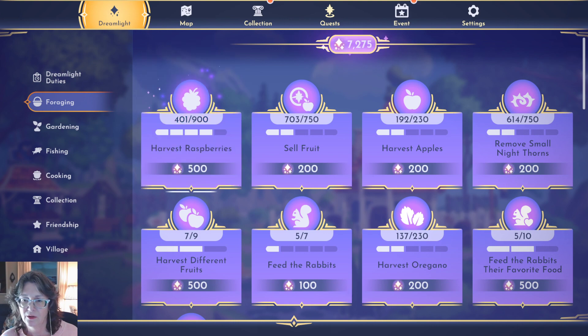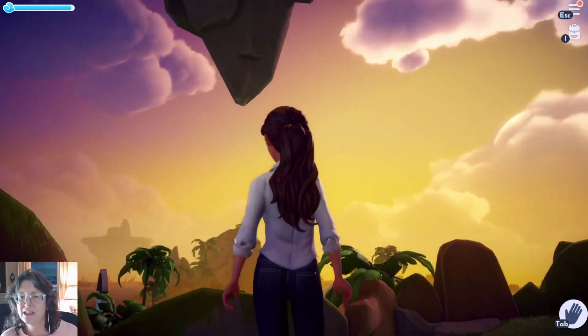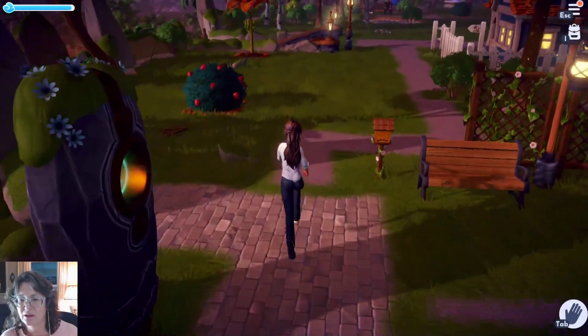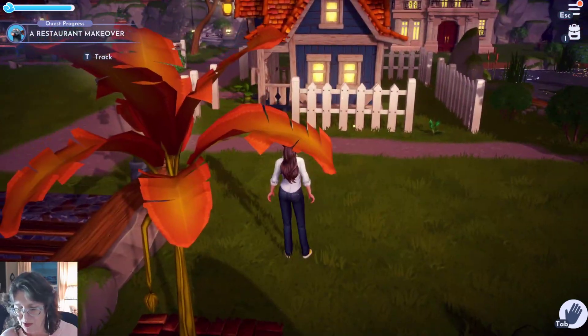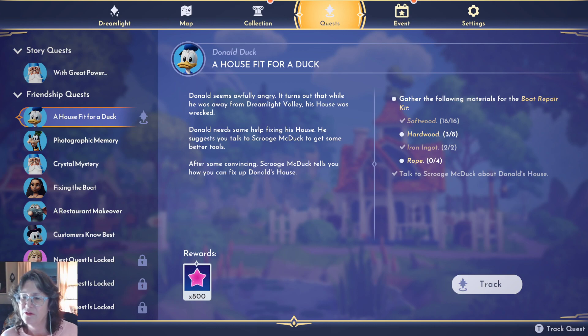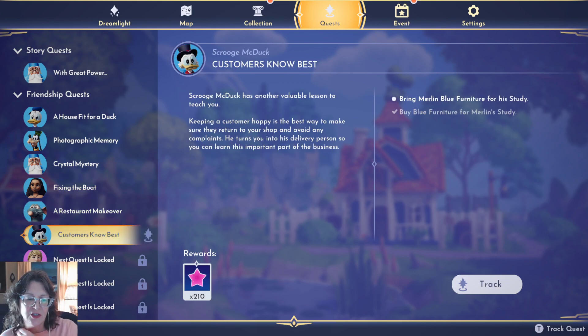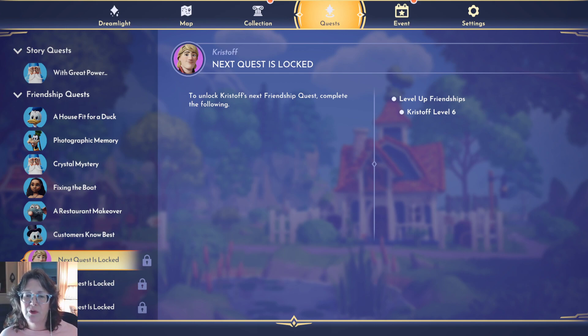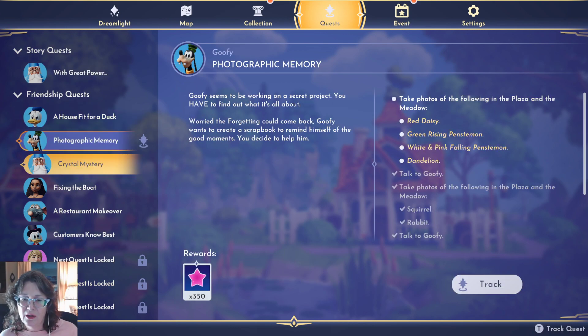I'm actually getting close to 300. Feed the rabbits their favorite food - I don't think there are enough rabbits. Harvest different fruits - I can't just make different fruits appear. I'm gonna gather some stuff. Let's gather the raspberries. Oh, Beauty and the Beast. More raspberries.